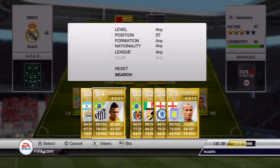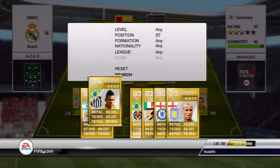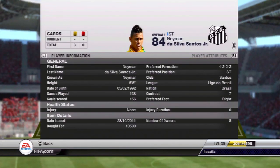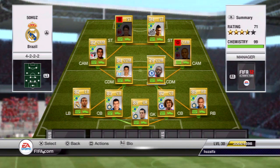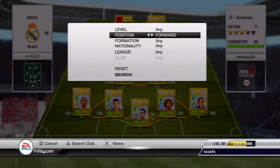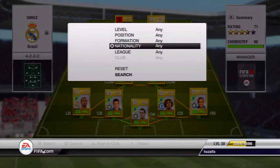Next we've got Neymar, who I recently purchased. I've also got Neymar on the bench - the two twins, as I like to call them. Neymar cost me 10,000, again five star skills, good to play with. I'm just gonna fill up my subs bench with more Brazilians and that's more or less my first eleven.